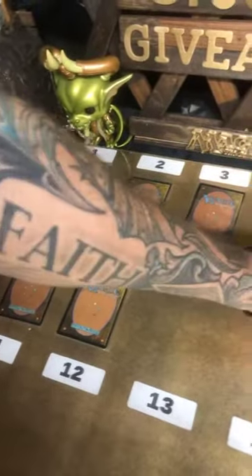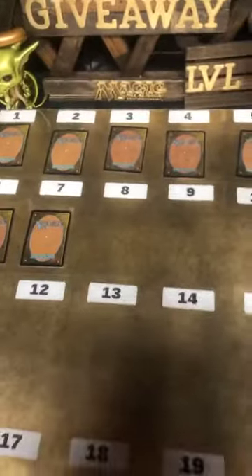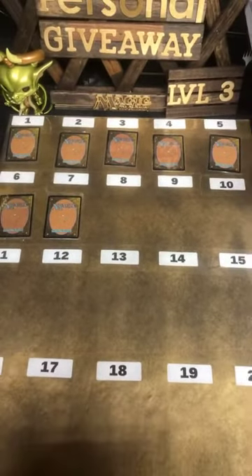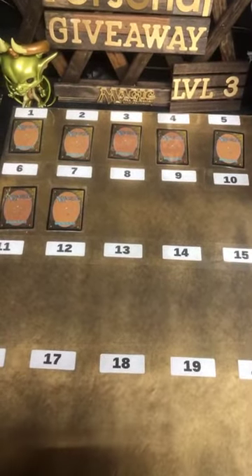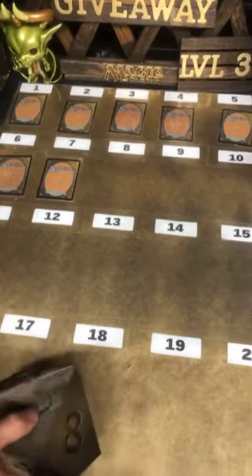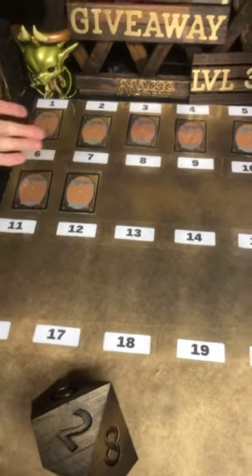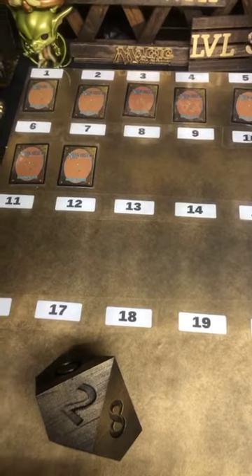Oh dude, I gotta use the big dice now. Look at it — I was going this way, oh shoot. We surpassed six — I can actually use that. This one, this one, this one. All right, so again Joshua, you get three of these. You can pick a number and we can do it that way, or I can roll the dice for it — again, up to you for that.